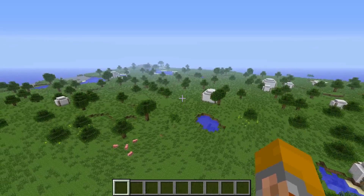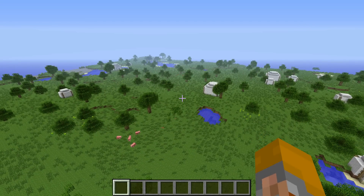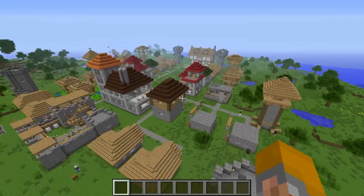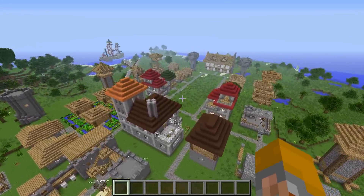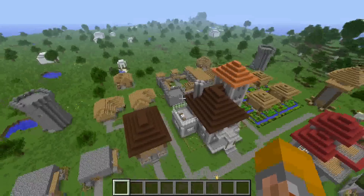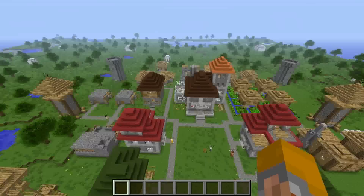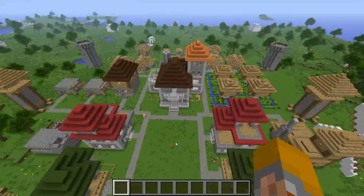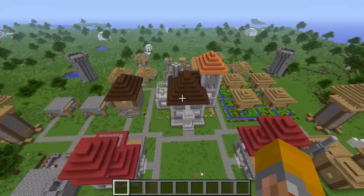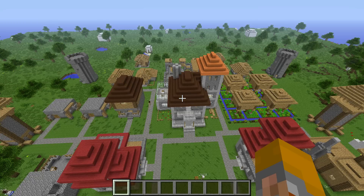The biome itself is pretty flat with lots of grass and a few trees — perfect for building a colony. Now before I start on the basics, I wanted to show you what you can actually achieve with this mod with a little bit of time and effort. This is one I've been playing with — it's got most of the workers in it and covers about a quarter to half the area you can populate from a single town hall.